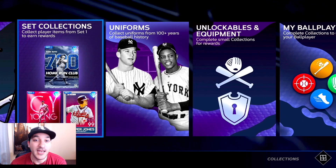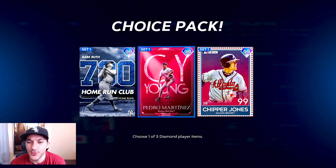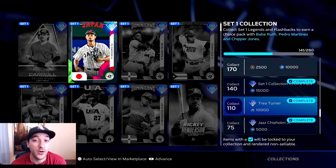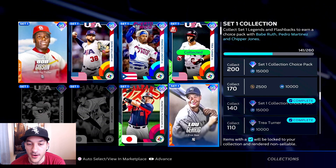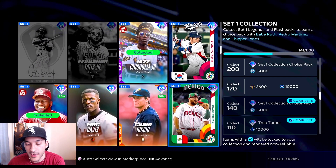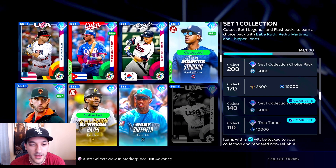With everything completed and all the content done, it's hard to get packs which would give us stubs from selling duplicates. We're pretty much just waiting until the next season to make stubs. With set one collections, I've been thinking I don't really need or want to lock in 260 cards - it's too much. So far I've only locked in no-sell cards and maybe five to seven sellable cards. I think the best approach is to only lock in no-sell cards. Most of what I've locked in are cards earned for free.